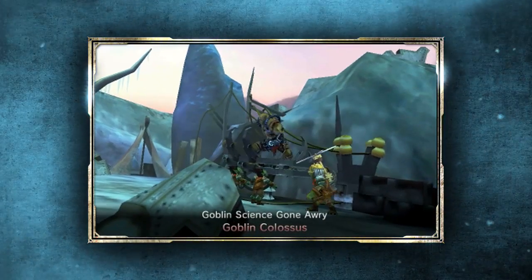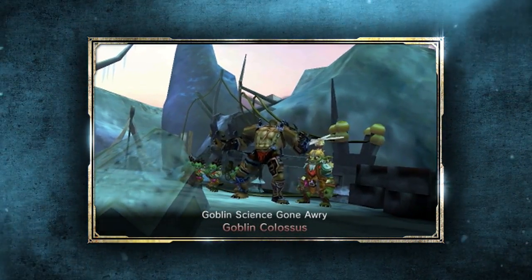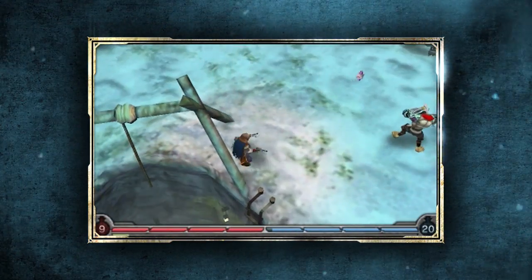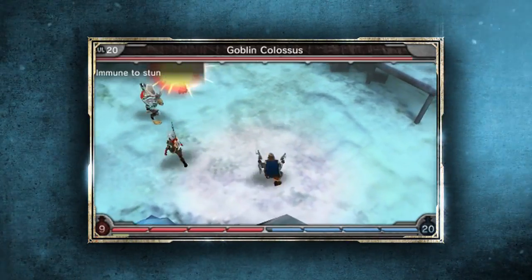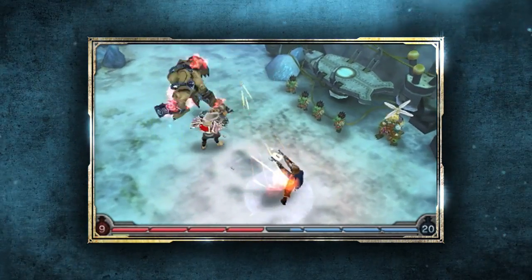Unfortunately, something goes terribly wrong, and we're left to clean up the mess. The Goblin Colossus's attacks actually resemble some of the experiments you helped the Goblin Scientist complete. The Goblin Colossus also becomes more dangerous as he nears death — he has a Desperation buff that boosts his damage potential when he's low on health.